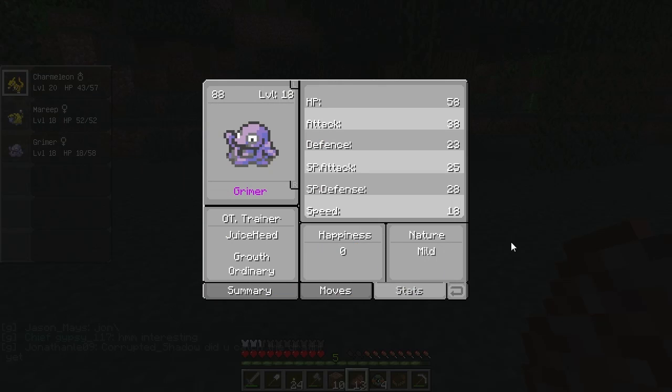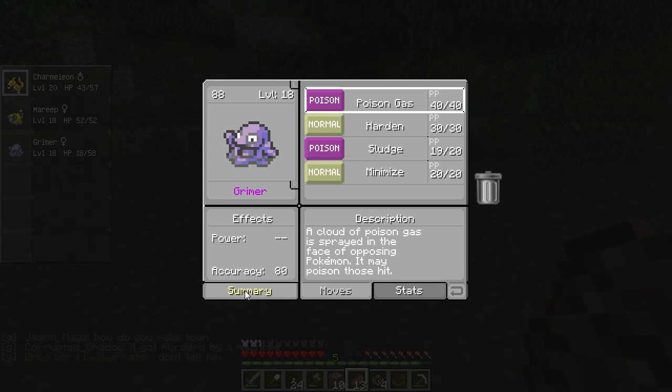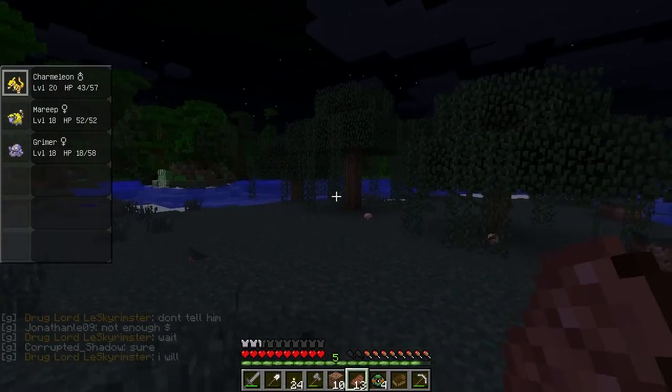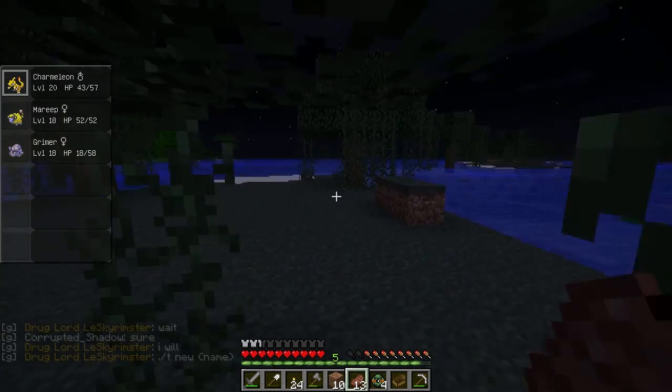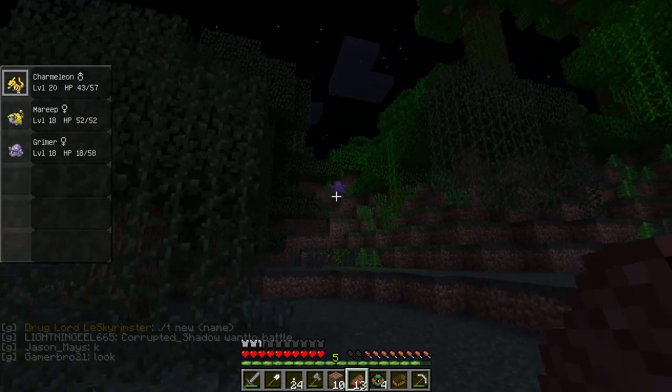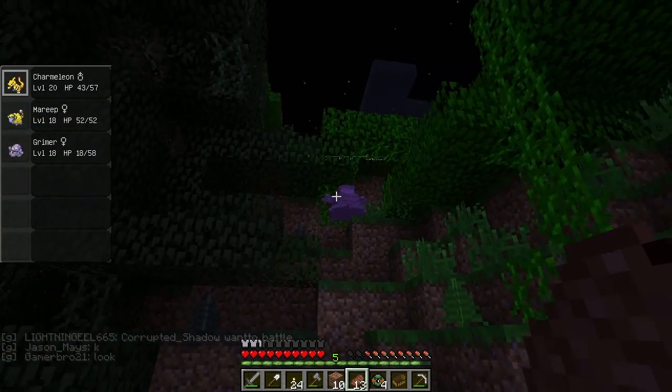Mild nature — it decreases Defense. I imagine Grimer tends to be a pretty defensive Pokémon, so this nature sucks. Should we go try to capture a new one with a better nature? Let's find that other Grimer and check its nature too. I should probably get a leaf stone and try to do something with that.